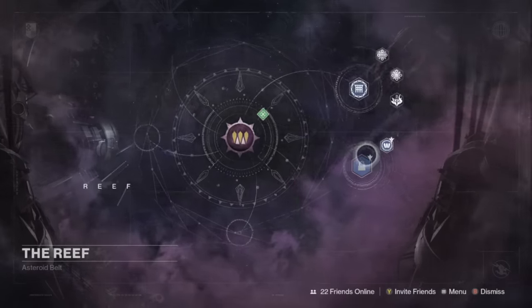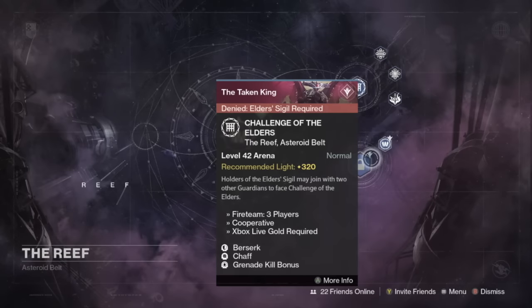Let's go ahead and check out the Reef and see what we've got for the Challenge of the Elders. This week we have the current modifiers: Berserk, Chaff, and Grenade Kill Bonus. This is kind of an interesting one. Grenade Kill Bonus is a good one to have, but it's really nice when it's paired with Catapults, and unfortunately it's not, which means that it's not amazing for farming if you're trying to farm a lot of Challenge of the Elders experience. But let's talk about the bosses we've got for this week.